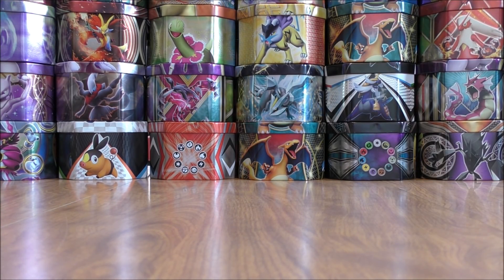That Magcargo ability allows you to search your deck for a card and put it on top of your deck. You could pair that with Zoroark GX from Shining Legends — use Magcargo's ability first, then use the Trade ability on Zoroark to get the top two cards from your deck into your hand.